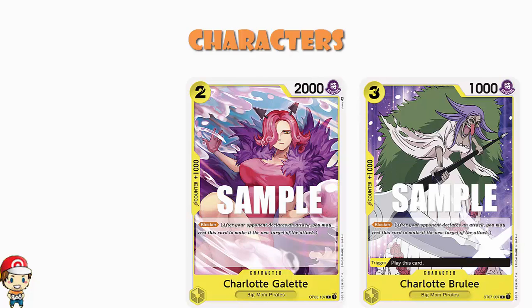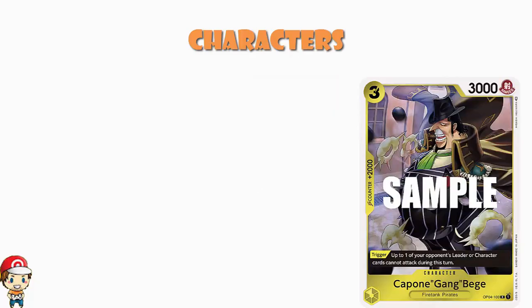Charlotte Brûlée is another blocker — only 1000 power, but it's got a trigger to let you play it for free with no discard required. Between Charlotte Brûlée with trigger and Charlotte Galette as a two-cost, we've got some very cheap, easy-to-get blockers. Brûlée is only a three-cost normally, so this is very nice — you are going to have some blockers on the field quite nicely.